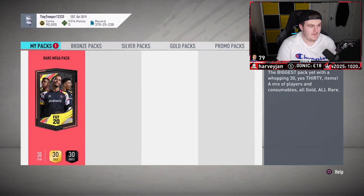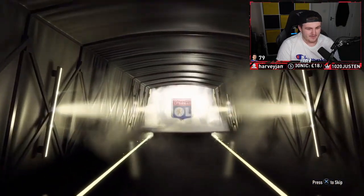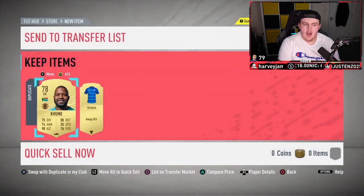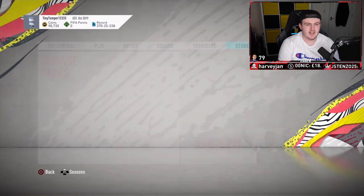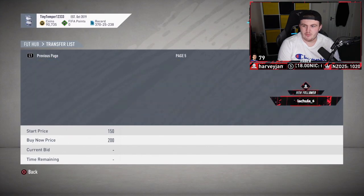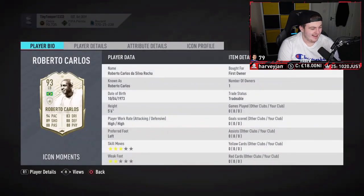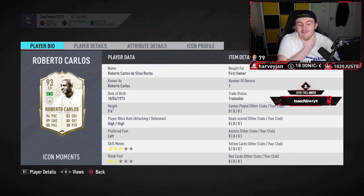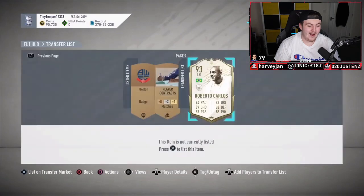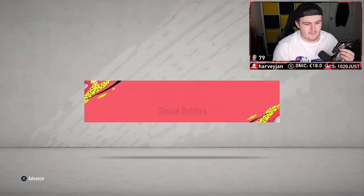Two million coins made from Elite One squad battle rewards right there — that's the first pack as well. I guess we open the second one. Tiny Temper is loving life! At least a board in the second pack. I cannot believe it. It was Brazilian as well — when I saw Brazilian, that's when everything changed. It could have been a stinker, but it was Prime Icon Moments Roberto Carlos. The amount of bronzes — you don't even need bronze pack method anymore, mate. You're a millionaire!